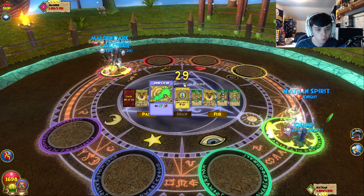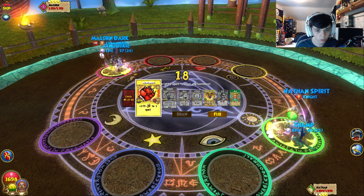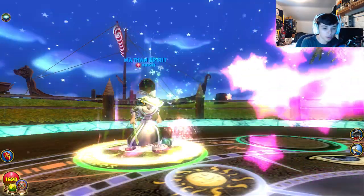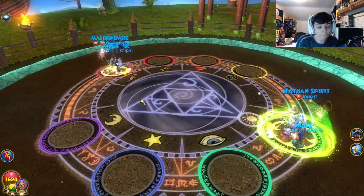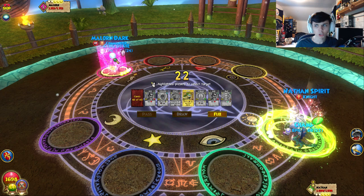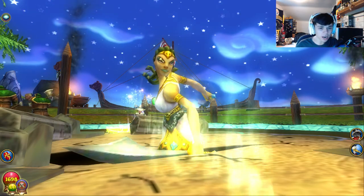Power pip — oh dude! We're going to enchant that. Infallible! We're about to Medusa him. Let's get a power pip. He's going for a hit — power pip. We're going for it, we got an open hit! I'm sorry if it looks a little glitchy, I don't know why. Maybe Wizard101 is just not having it today.